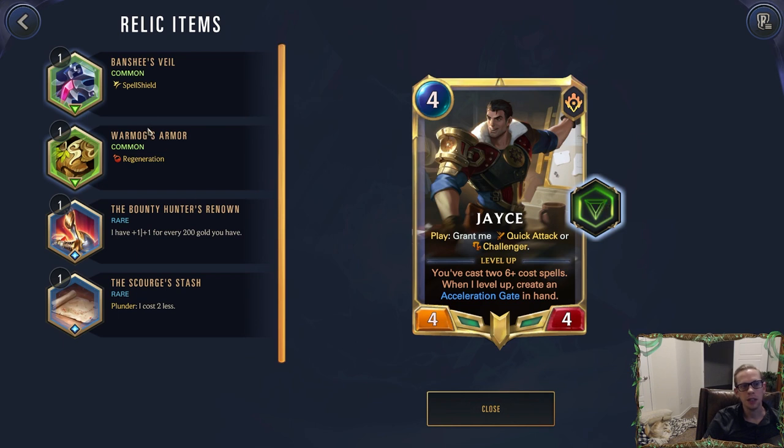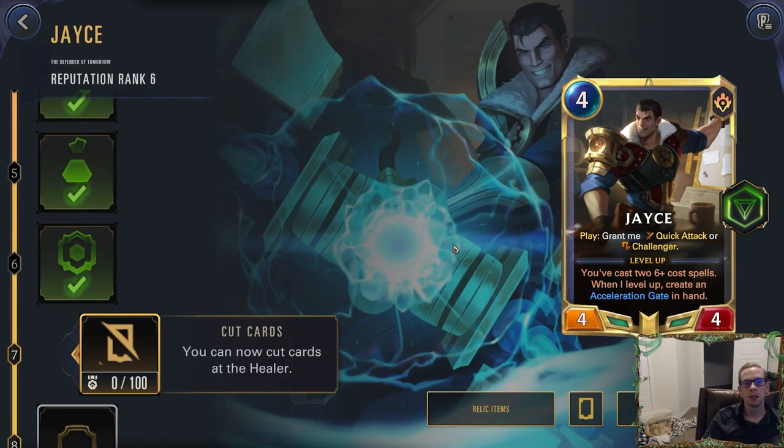Our champion can now hold a relic — only a common one. We can either have Jace have Spell Shield (earned by beating Gangplank with Caitlin earlier) or the new one we just earned. Every time you beat Gangplank with a different champion you earn different common relics, and the next ones — Ezreal and Zed — will give you rare relics. We can either have Jace have Reputation all the time, which is pretty sweet with Challenger, or protect from spells with Spell Shield.